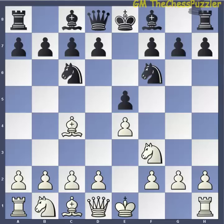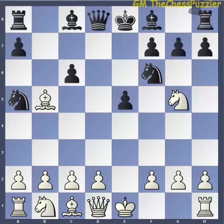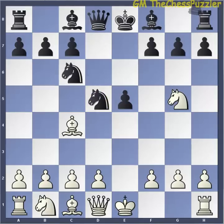From here, White can add pressure on Black's weakest spot with Ng5. One of Black's very few responses to prevent a near disaster on F7 is to protect with D5. White can capture on D5 with the knight, and it is here where White can either implement the Lolli Attack with D4, or engage into the Fried Liver Attack by sacrificing his knight on F7 for a minor piece.